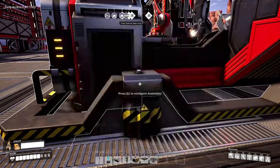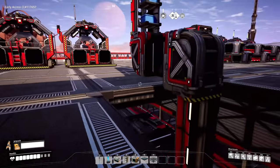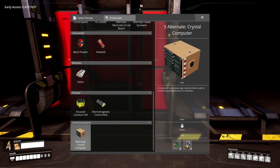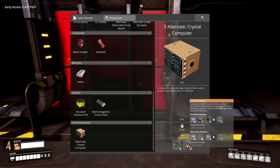We have yet to automate a couple of things. One of them is the crystal oscillator — I know it's a manufacturer item and I really want to get that going. We also got an alternate recipe for a computer, which is super exciting because it lets us make them in an assembler with only two ingredients: circuit boards and crystal oscillator.